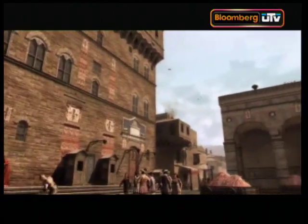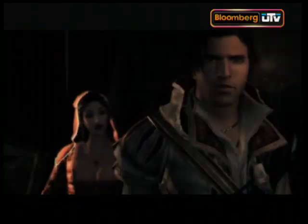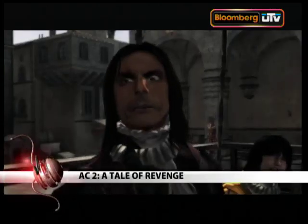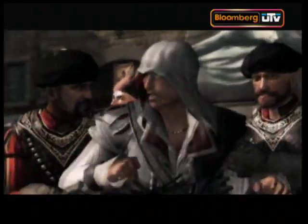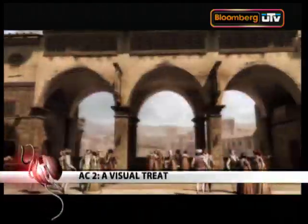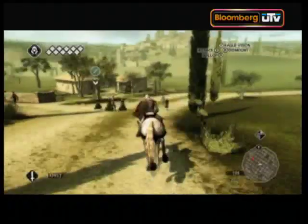It's set in 14th century Italy. The story is about Ezio Auditore, a descendant of early assassin Altair. AC2 is a tale of revenge, of crimes against his family and the conspiracies that surround them. Assassin's Creed 2 looks beautiful — it's set in Florence, Tuscany, Rome, and Venice. It is a visual treat.